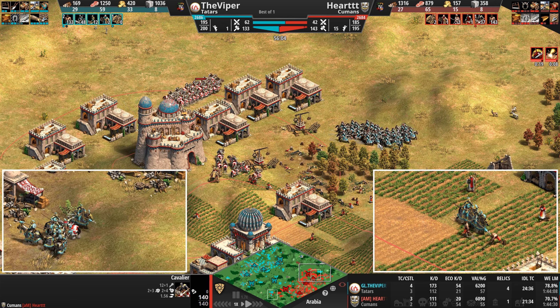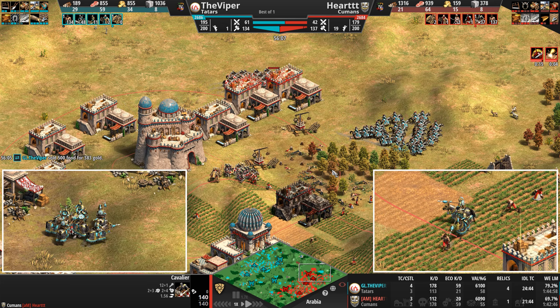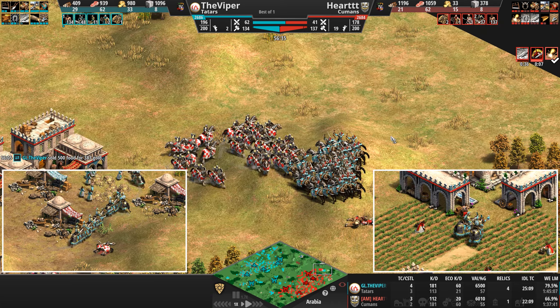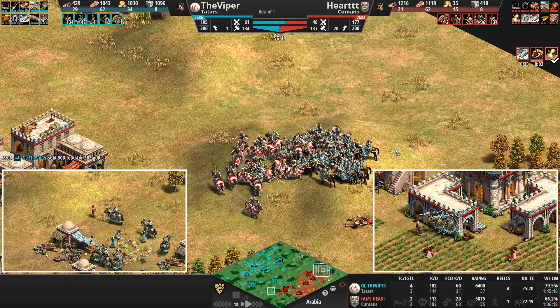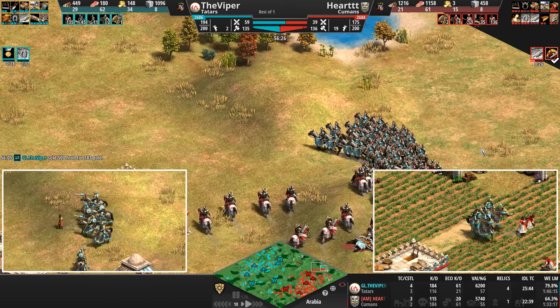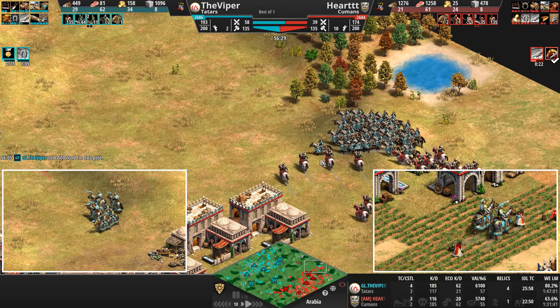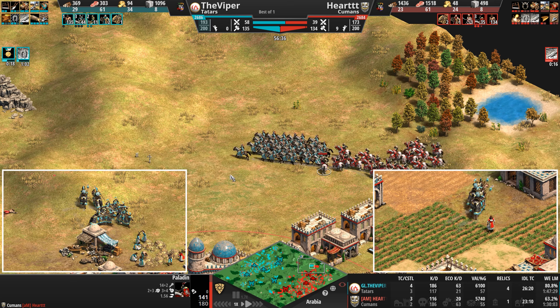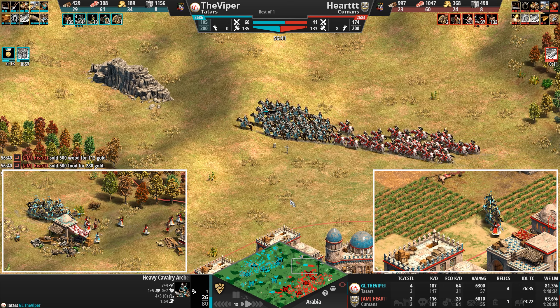Heart will hit +2 by the time Paladin is done but Blast Furnace takes another minute 40 seconds. This is not an engagement the Cuman wants to take right now. There they are — Paladins! The Viper sees it and immediately retreats. There's nothing he can do against a unit that attacks on 16 and moves faster than his cav archers.